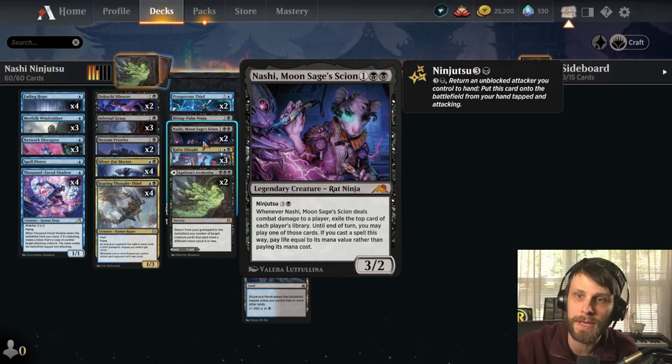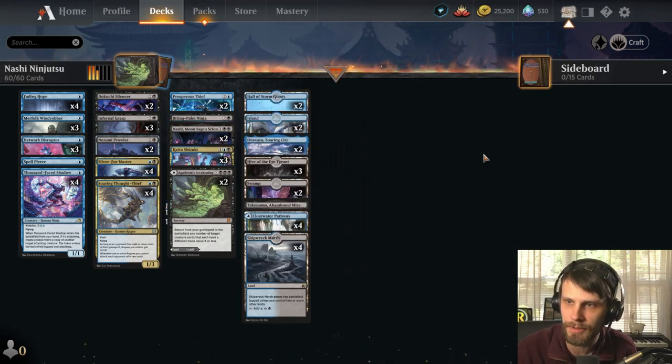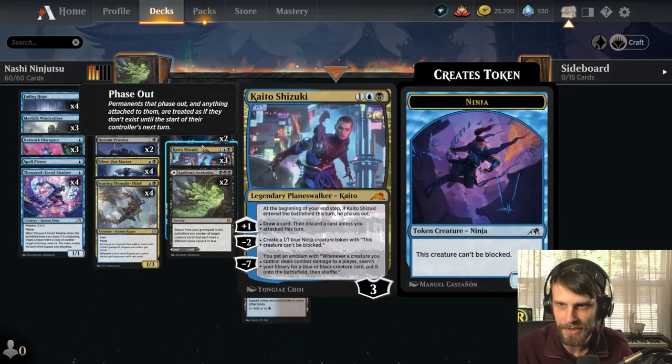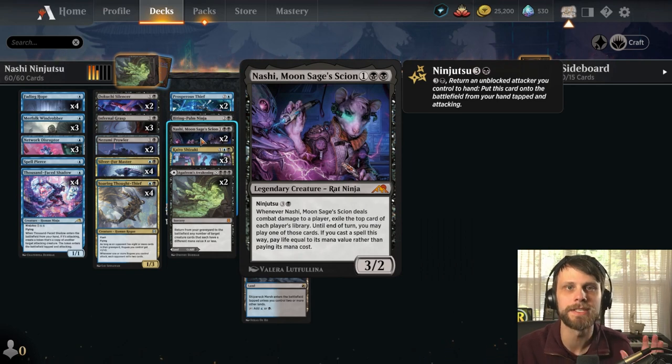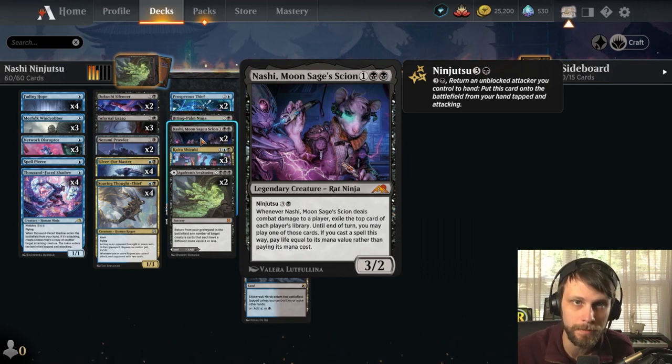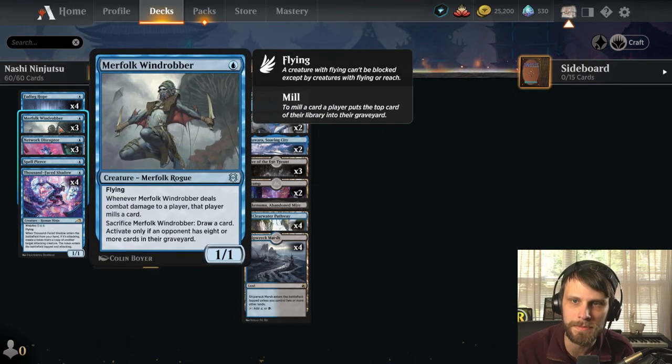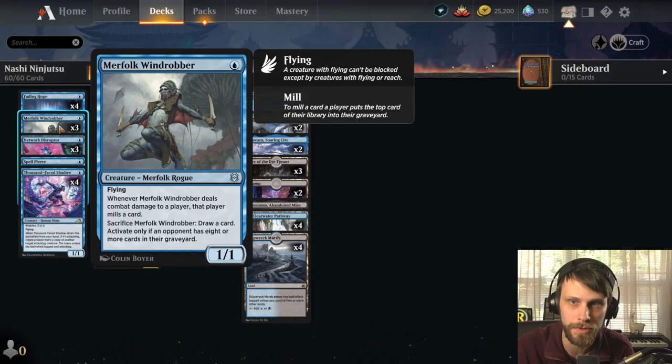So credit where credit's due — Power Dragon, thank you so much for sharing your Ninjutsu list. We've got a lot of new cards here. The Ninjutsu mechanic basically says you pay a cost and return an unblocked attacking creature to your hand, and essentially replace it with the card you activated the Ninjutsu ability on. So if we've got an unblocked Soaring Thought Thief, we get to throw out a Nashi instead if we pay that cost, and then usually there's some kind of ability along with it.